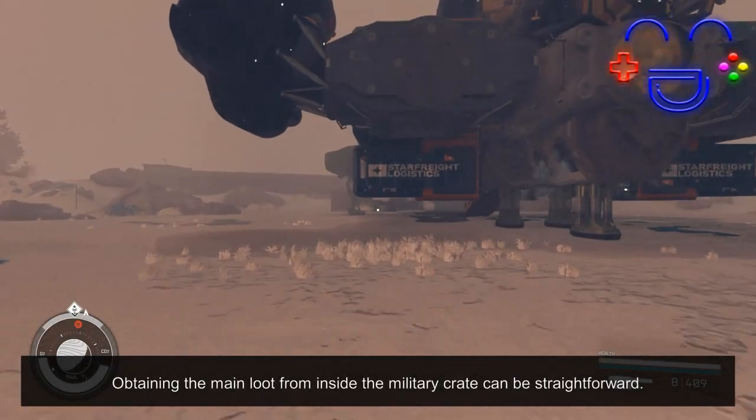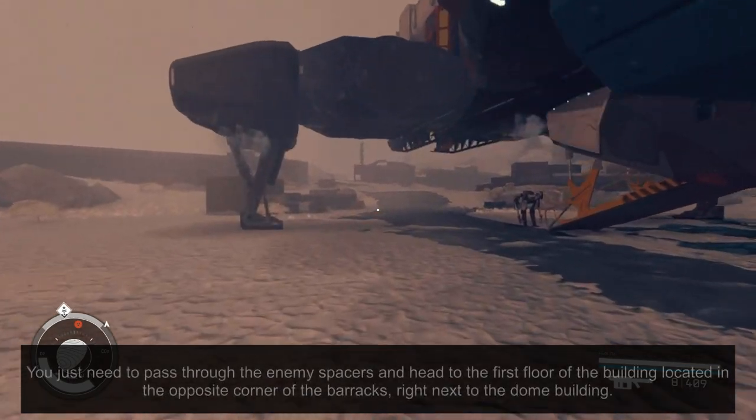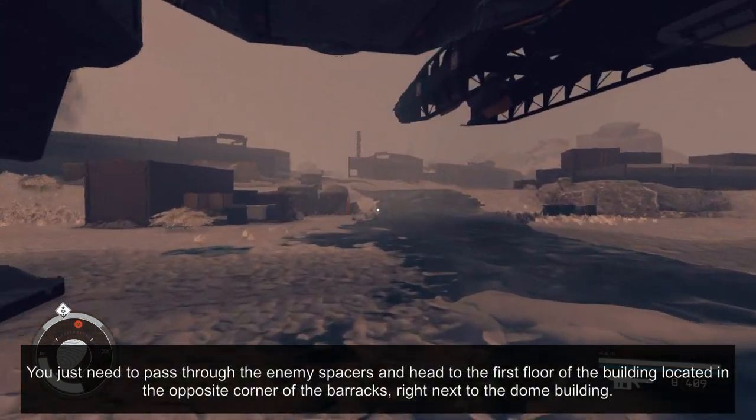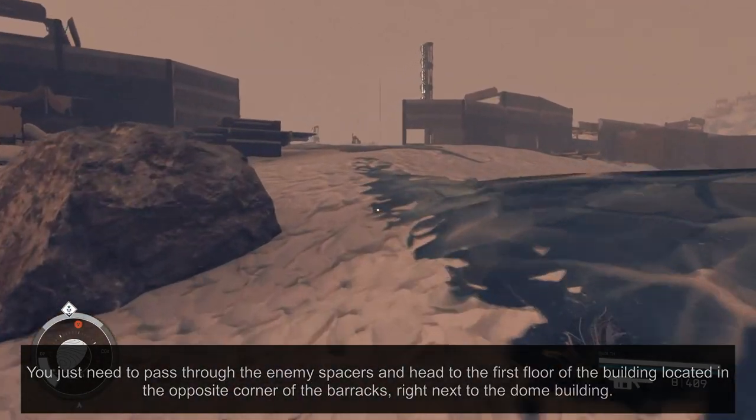Obtaining the main loot from inside the military crate can be straightforward. You just need to pass through the enemy spacers and head to the first floor of the building located in the opposite corner of the barracks, right next to the dome building.